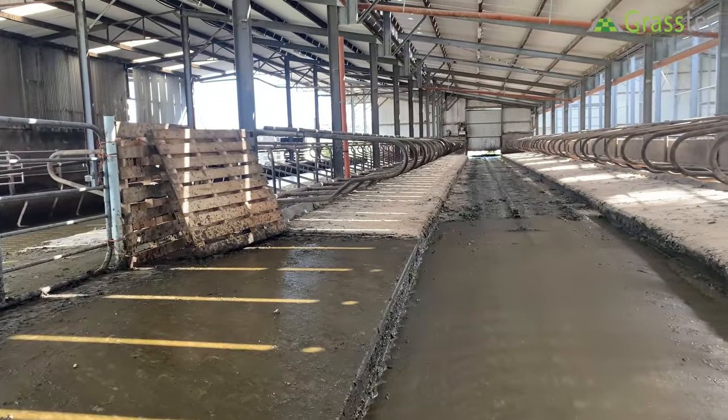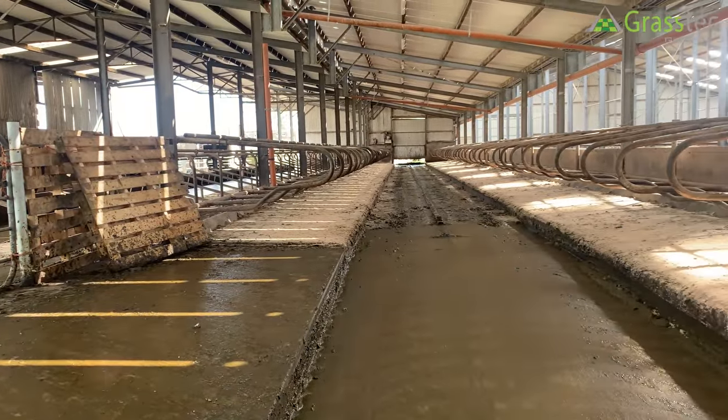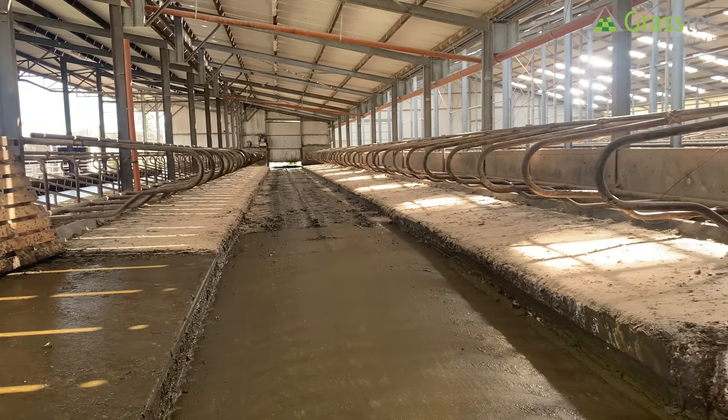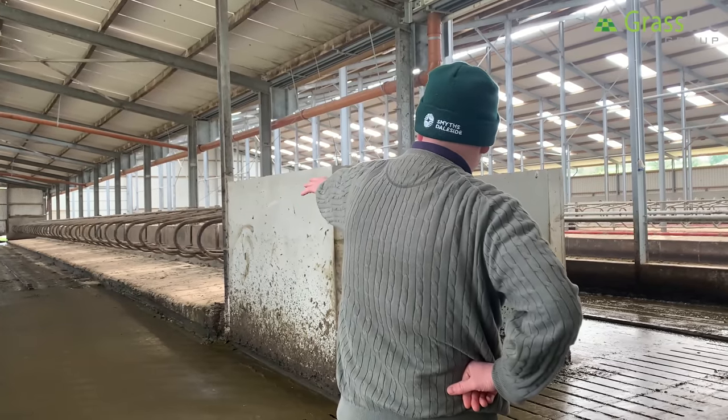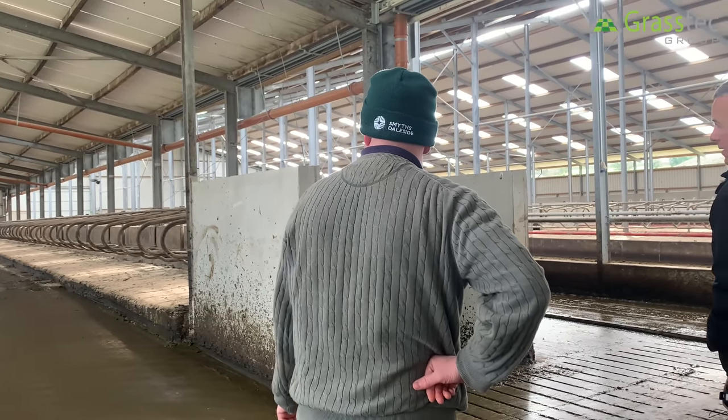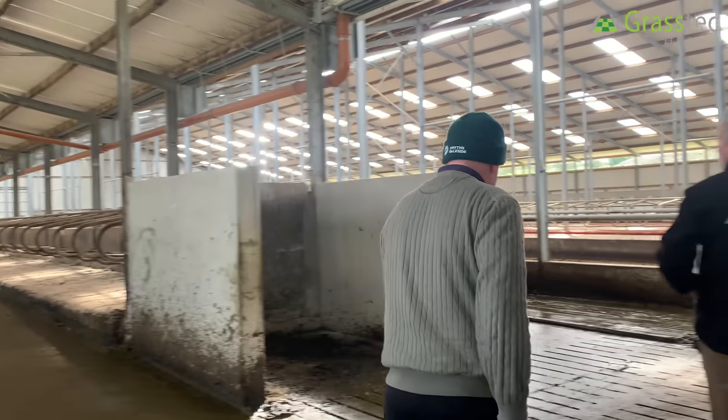The original passage was always too dirty and cows were in each other's way — there were dead end passages, which is a bad idea. Now everything can circulate. There's a modification of the scraper needed to get it to come this way, but we're working on all that, along with a few extra cubicles. We just needed to use as much of the shed as we could.